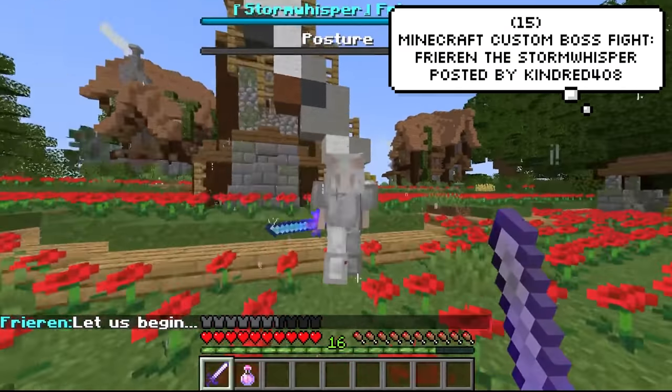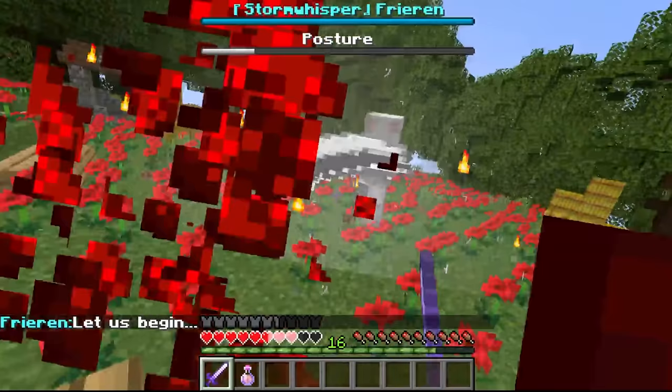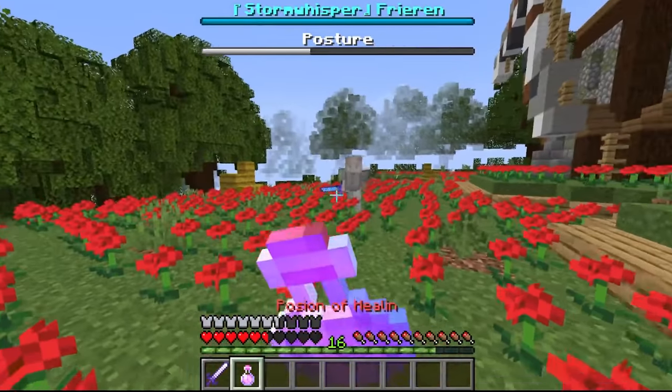But he doesn't stop there — Kindred has also made another boss fight. This one's called Thryren the Storm Whisperer, and some of the effects that you see in this are just mind blowing. It probably has to be the coolest boss fight I think I've ever seen.